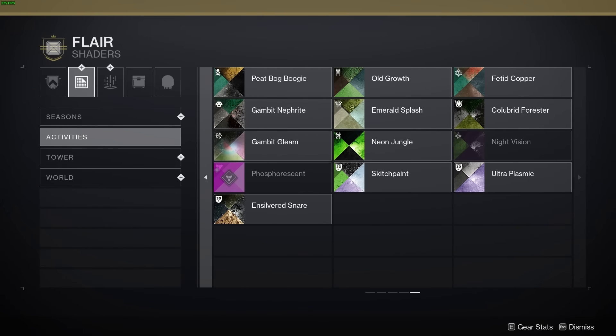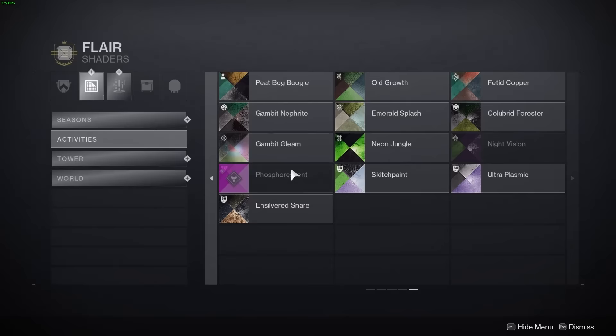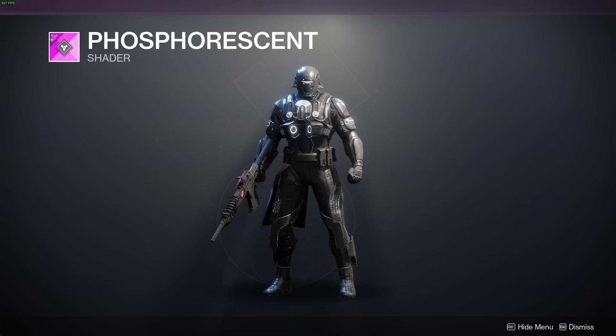There is a secret shader in collections right now, and you're going to want to see this. It's called Phosphorescent, and it's an all-black shader — as close as any shader has ever gotten to being purely black.